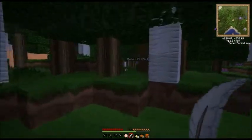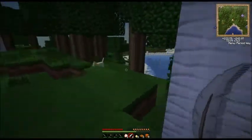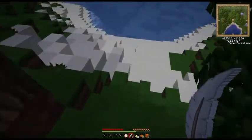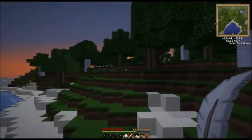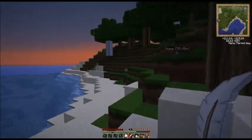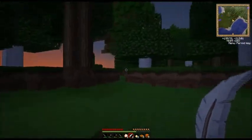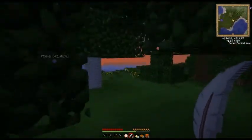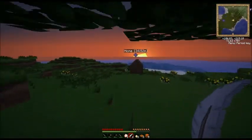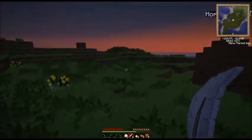Whenever you put rubber wood in the crafting bench it immediately turns into sticks — you get eight sticks. There's also the Mo' Creatures mod included, and those big cats will pretty much attack anything. On peaceful they don't care, but on normal they do.